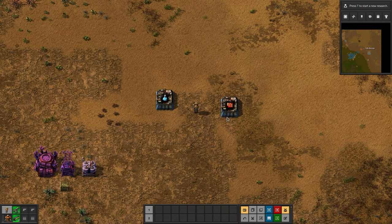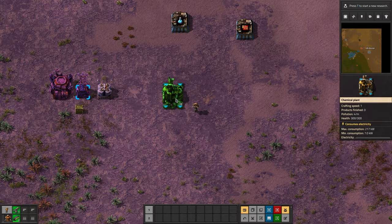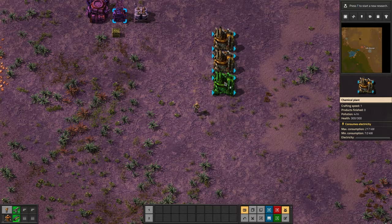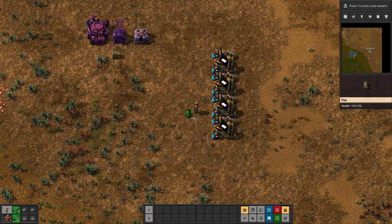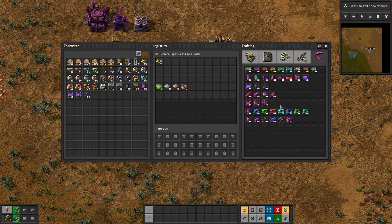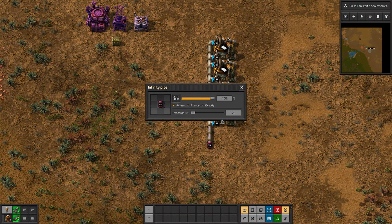You need chemical plants. We'll set the recipe to plastic — it'll need some pipes. So this is pipes to put in petroleum. We're going to grab a magic infinity pipe and we're going to tell it to produce petroleum gas.